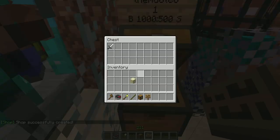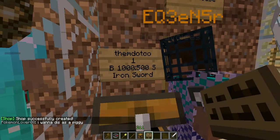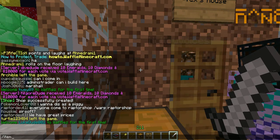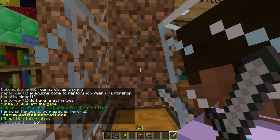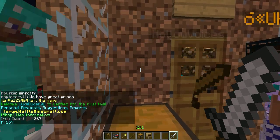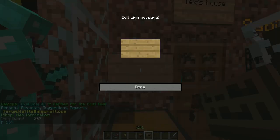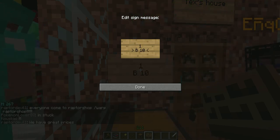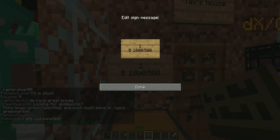So take out your iron sword, and if you do slash item info when holding any item, you'll get the item ID. That's the item ID that you put on the fourth line — it automatically registers it. As you saw, that sign registered iron sword. And there you go, you have your own shop set up.